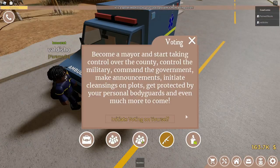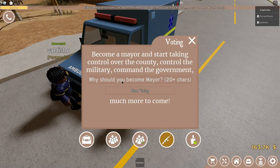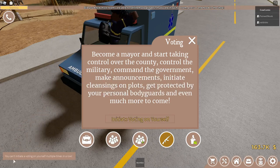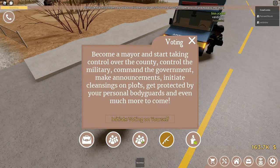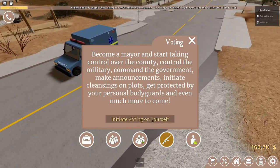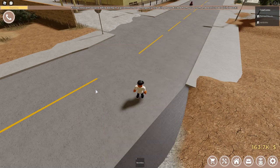Now the last thing I want to show you is that if you initiate voting on yourself, you have to give a reason — you just have to type something at least 20 characters long. And then they can start voting. You can't initiate voting on yourself multiple times. That's actually great. A lot of people actually use auto-clickers to keep voting themselves in, but now you have to keep typing and you can't do it multiple times in a row. It's actually way better now, so I'm glad they added that.